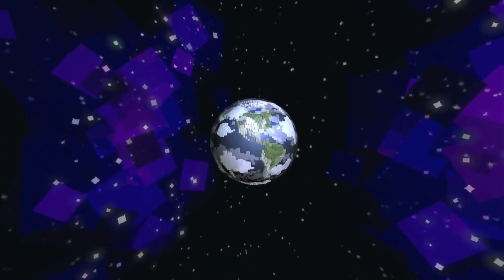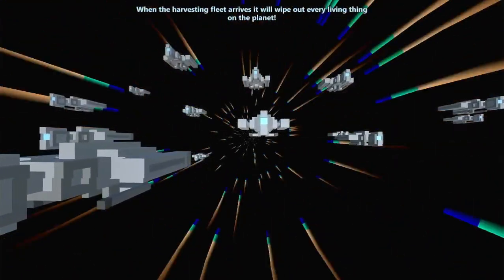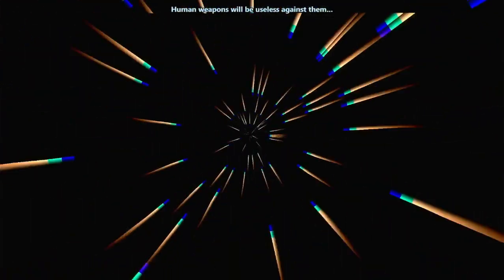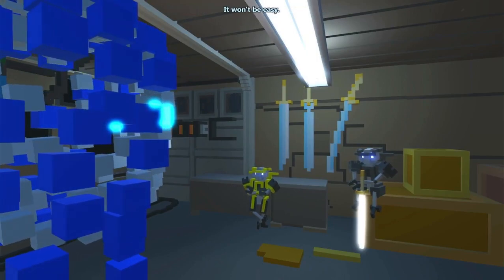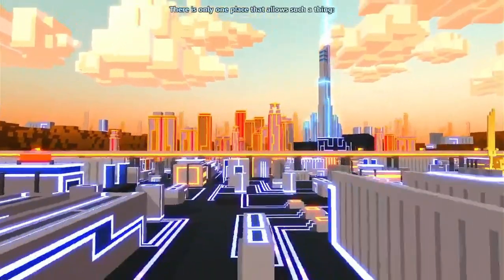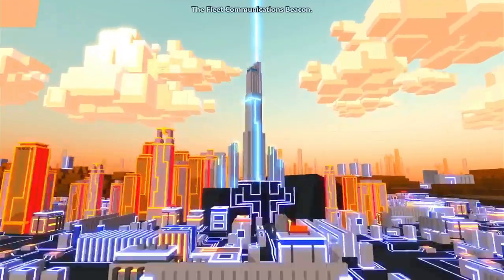Let's see what chapter three is going to introduce us to — and luckily no problems with the microphone today! Earth stands no chance when the harvesting fleet arrives — that will wipe out every living thing on the planet. Human weapons will be useless against them. If we transfer your mines directly onto the harvesting fleet, there is only one place that allows such a thing: the fleet communications beacon.